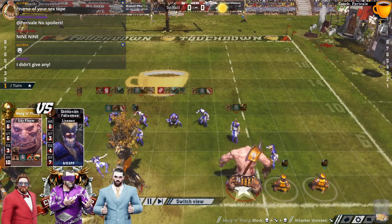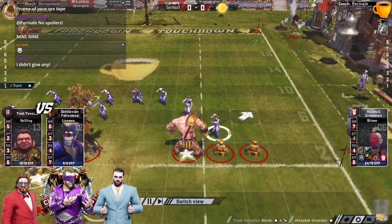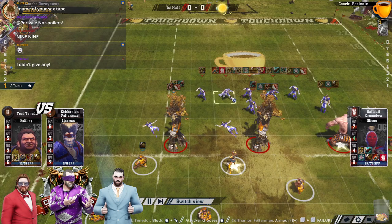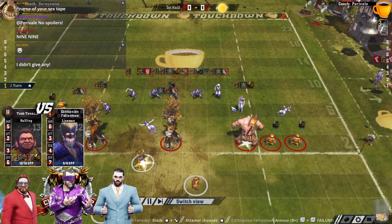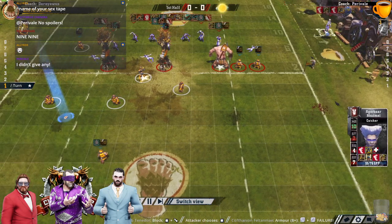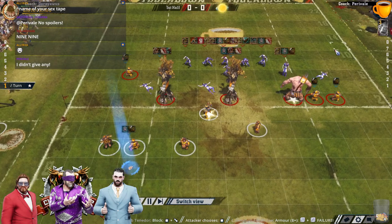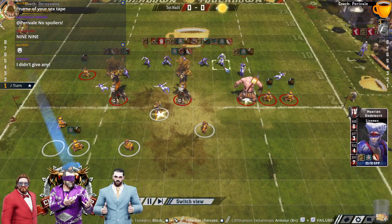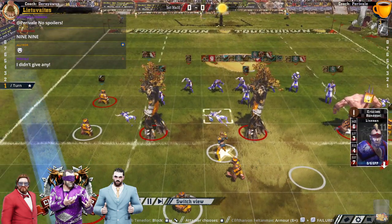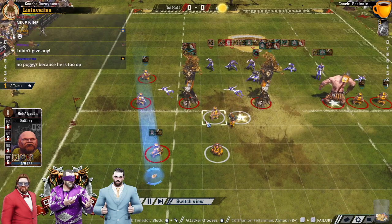Peravail has a pretty nice pro elf team, really. He's got the edge-up blitzer, he's got strength-up, mighty blow, tackle — like the perfect blitzer for being the blitzer every turn. And Garda there, he's got a move 10 sprint catcher. It's minus strength, but who cares, because it's move 10 and sprint. Loving that that blitzer isn't a pile of honour — I think that makes it better, but others would disagree. There's not a load of tackle on this pro-elf team, so there's maybe some opportunity there.